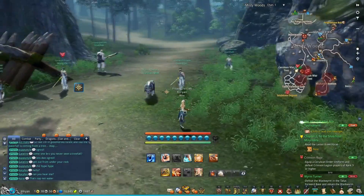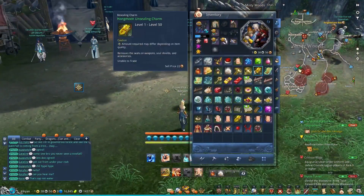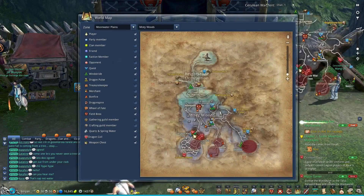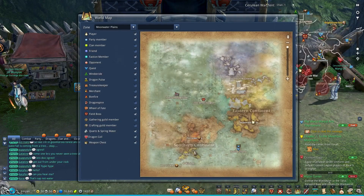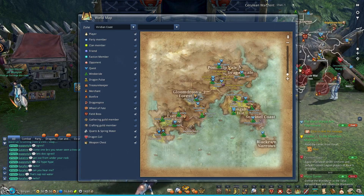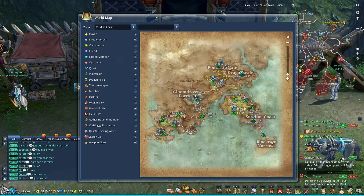As far as PvP goes, you're probably going to first be engaging in faction PvP early on — I would say in the Viridian Coast, moving towards Jadestone Village and up in the north near Dragon Scale. This is when you'll first start seeing other people wearing opposing uniforms, which you'll be able to participate in PvP with.